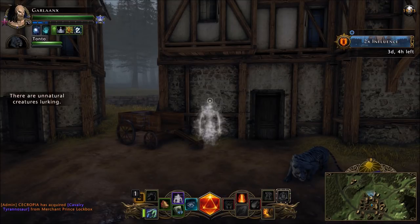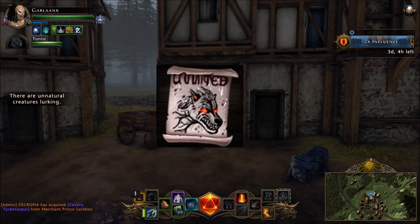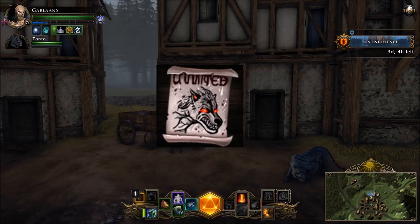First and foremost you need to make sure you do the tutorial. The Direfang tutorial is part of the normal introduction and tutorial quests when you get to Ravenloft. You don't have to do these right away, but in order to get the wanted posters to drop from mobs on the map you have to complete the initial tutorial Direfang hunt.